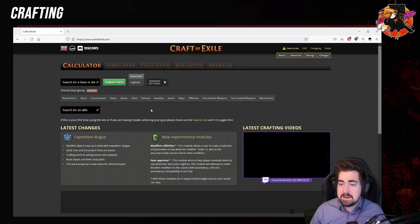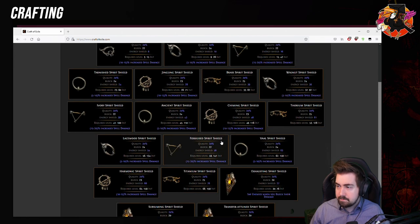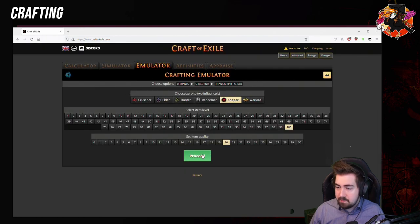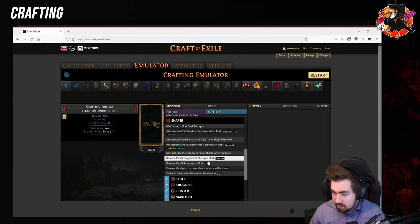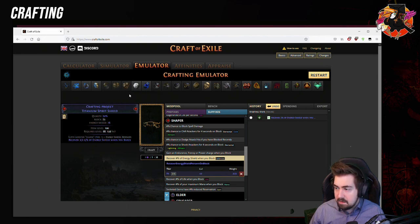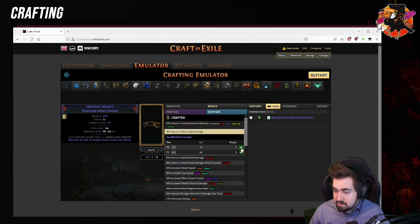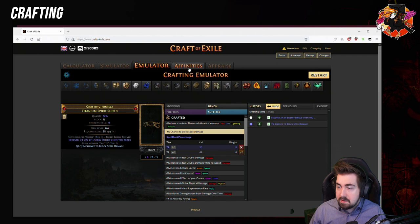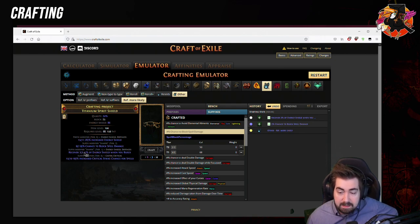Let's do a quick example on Craft of Exile. Create a new item — offhand shield, Titanium Spirit Shield, it's Shaper. We are going to have the ES on Block. Then we are going to bench craft Block Spell Damage. So it looks like this. Now the really good thing here — Reforge More Likely — this has a chance... it did exactly what I wanted to show. It kept the Energy Shield on Block and it gave us Tier 2 Spell Block.